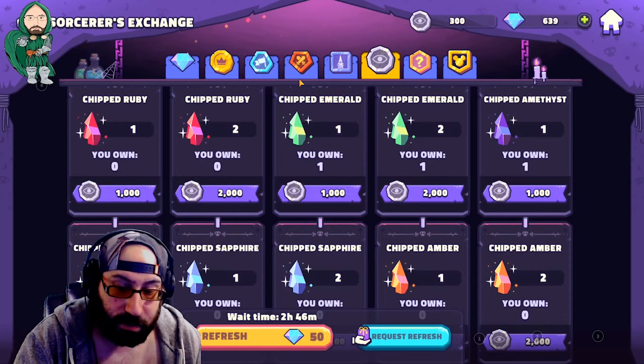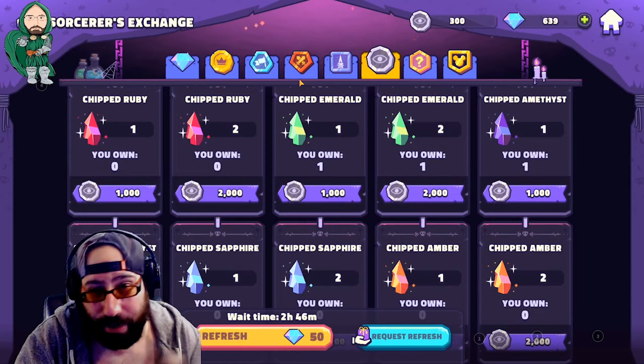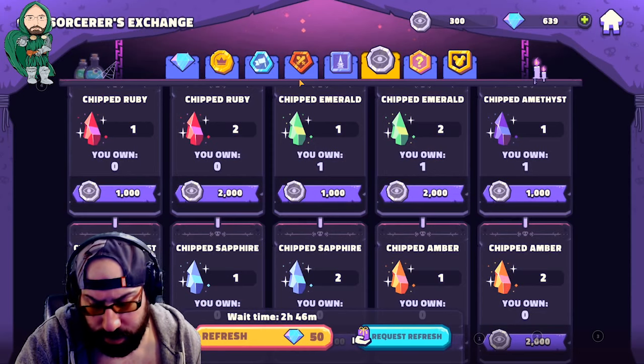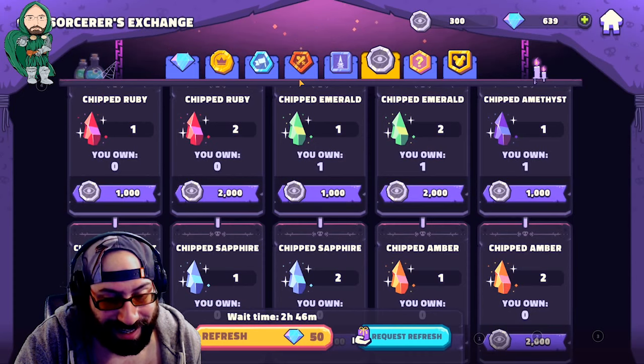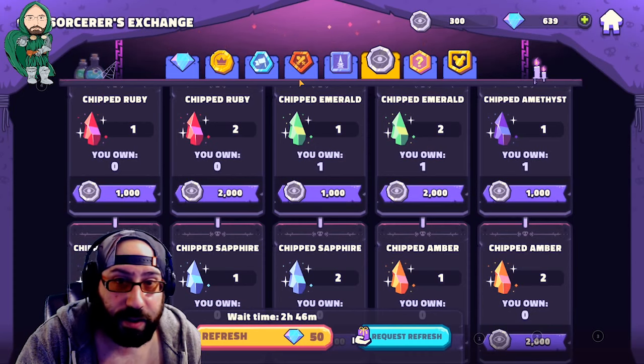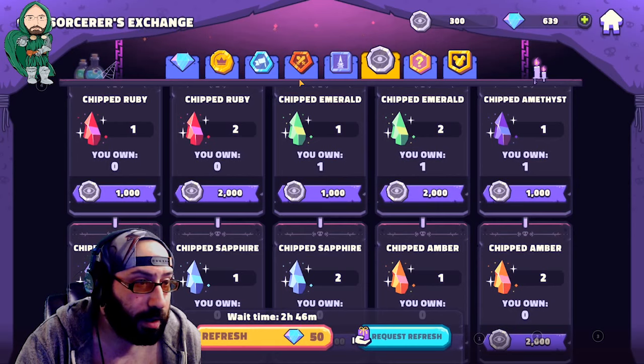They added an entire new feature to the game — we've seen sorcerer stones before in the beta — an exciting new way to customize your character. And it's just speed.